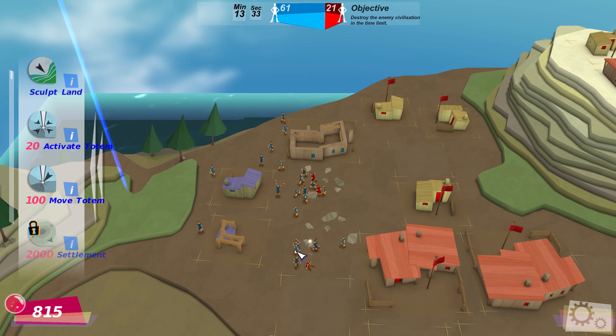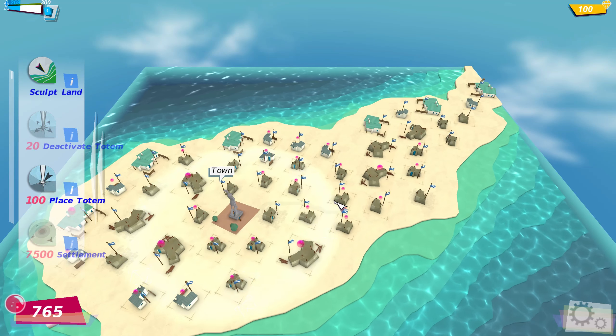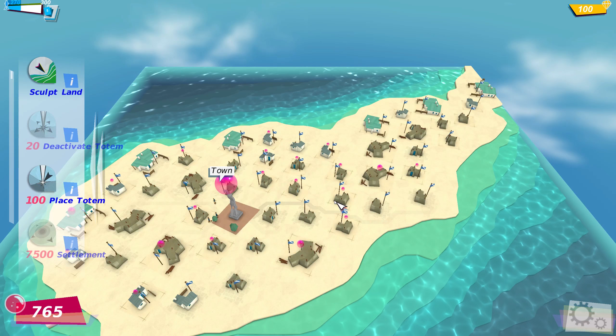But a lot of the mechanics are click-oriented — you can see I'm healing guys there by clicking on them. And now I've unlocked this settlement thing which will collate all the belief around it in a certain area.